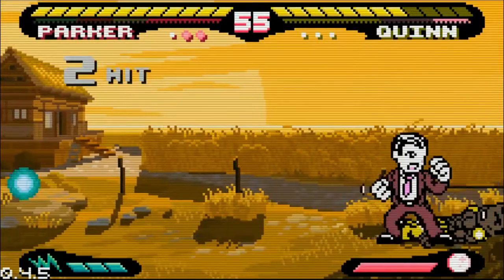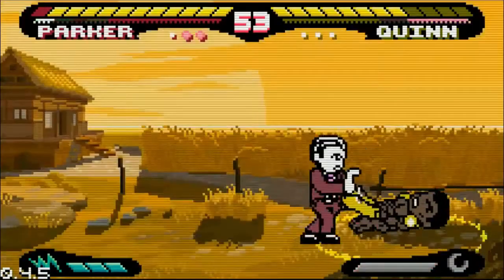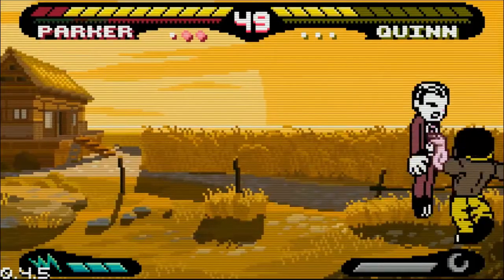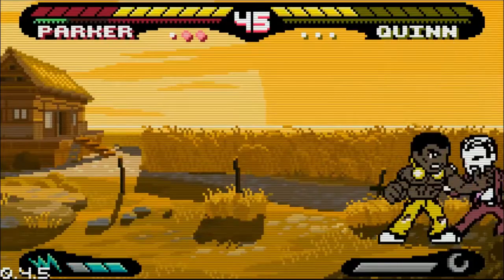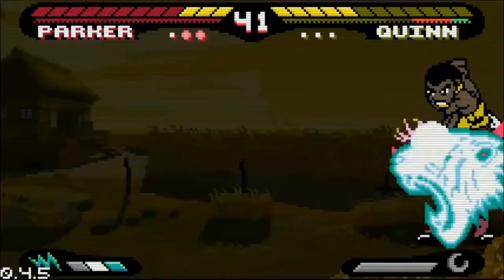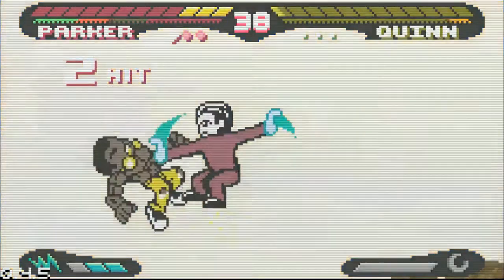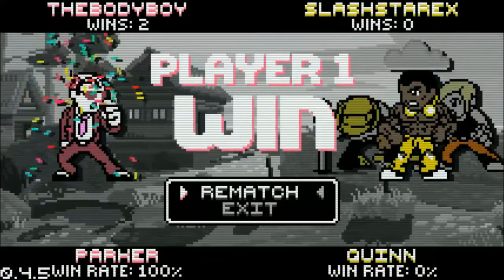Parker is getting the orb ready in case there's a side switch, not really needing to push it forward right now. We see Quinn activate wolf mode, but that is short-lived — instant parry and deactivate. Quinn keeps the corner pressure, and a nice empty jump into the throw to drop the meter on Parker's parry. But a bad-placement DP gets punished for a quick three-hit punish.